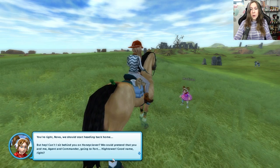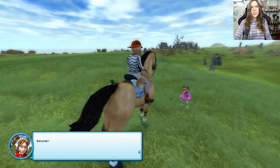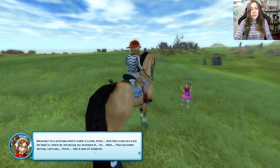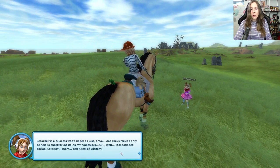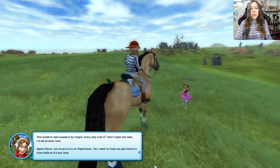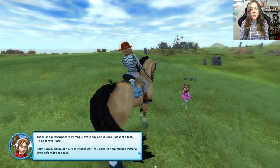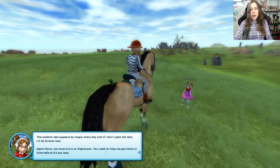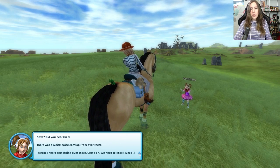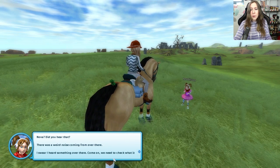Can I sit behind you on Honeyclover? We could pretend that you and me — agent and commander — are going to Fort Hightower. Because I'm a princess under a curse, and the curse can only be held in check by me doing a test of wisdom. The wisdom test appears by magic every day, and if I don't pass the test I'll be forever lost. Agent Nova, we must hurry to Hightower — you need to help me get there in time. Wait, Nova, did you hear that? There was a weird noise coming from over there — come on, we need to check what it is.